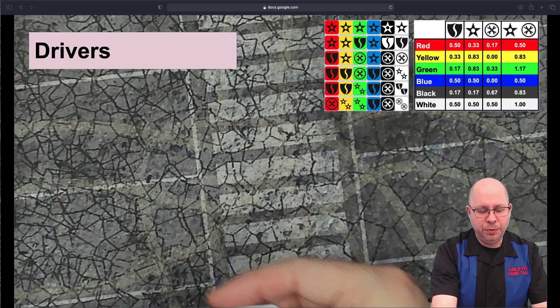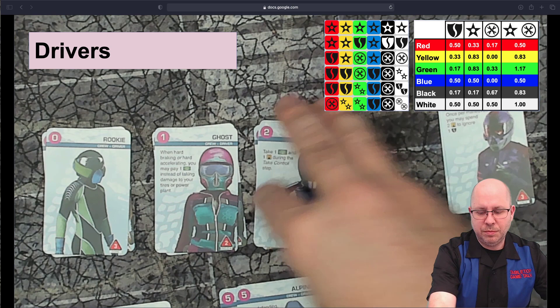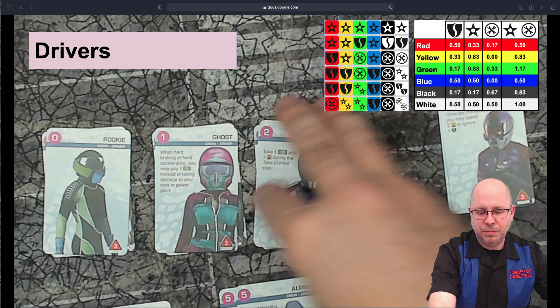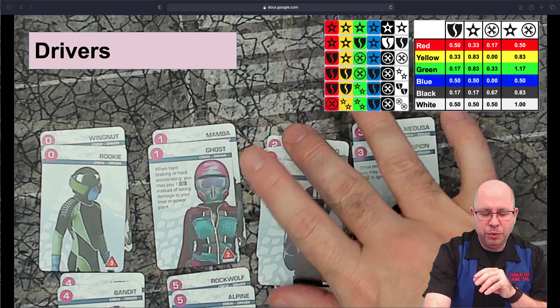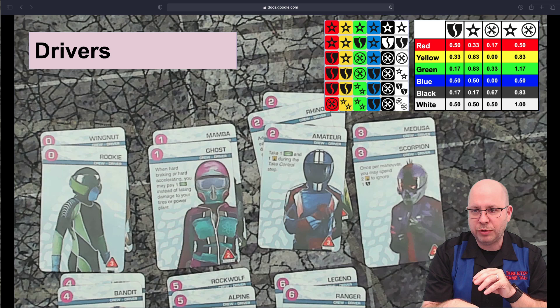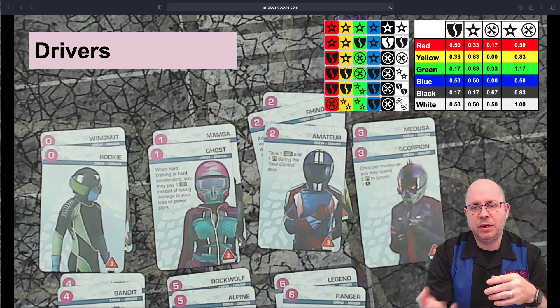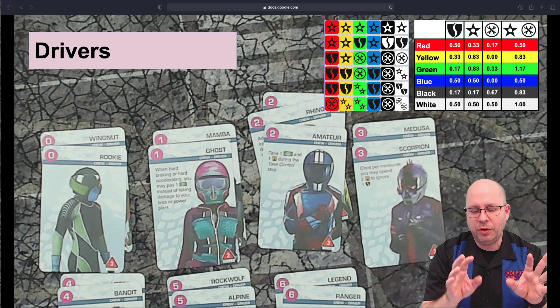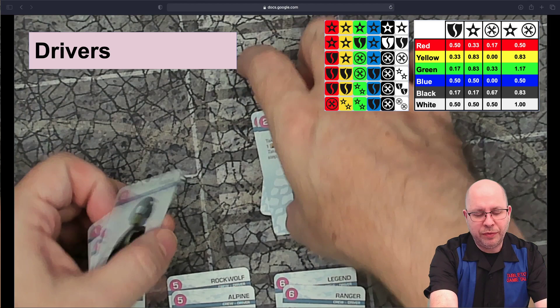Drivers range from 0 to 6 points, with at least two selections for each level — level two drivers have three options. In the core game you get four drivers: 0, 2, 4, and 6 point. The crew expansion adds more, and Uncle Al's gives you two of each additional. I'm looking at all of them regardless of which expansion they came from, assuming that if you see a driver you like, you'll grab that expansion.